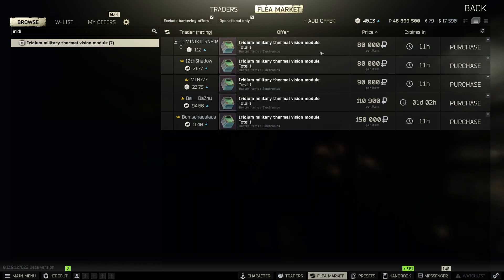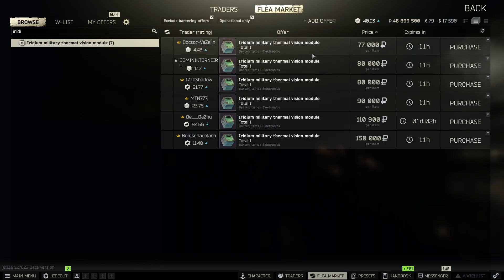Next is the iridium military thermal vision module. A lot of people will disagree that this is common, and I get it, but as someone who plays a lot of Reserve, I see these things all the time. They're also pretty common on Streets. It's a one slot item selling right now for around 80k. Another good place to find them is Lighthouse. Pretty much all these items can be found on any map, but certain maps are better for specific things.